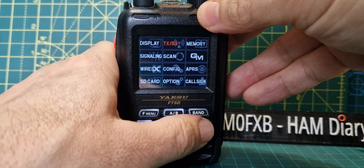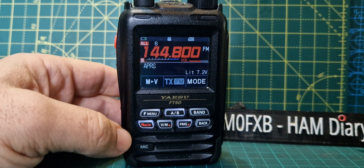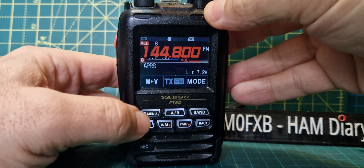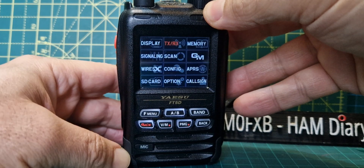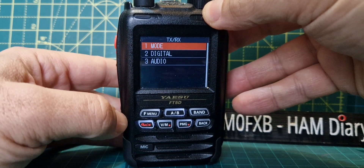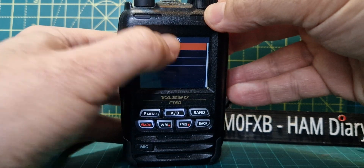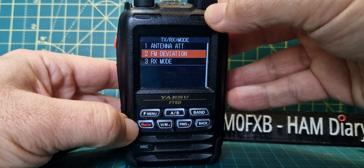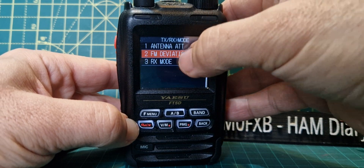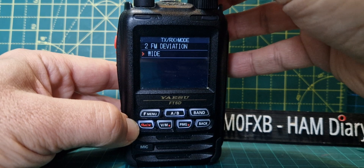The question I've had is: how do we set wide or narrow band? All you do, nice and easy, just hold down the F menu, then go to TXRX. Stay at number 1 — you've got FM deviation. Select it, and you've got wide or narrow: 12.5 or 25 kHz.